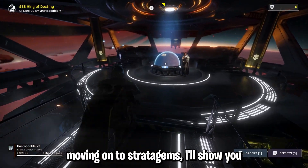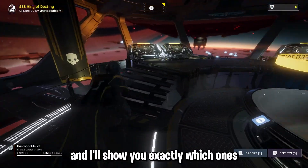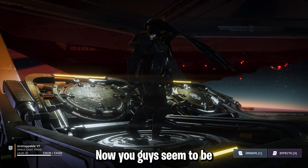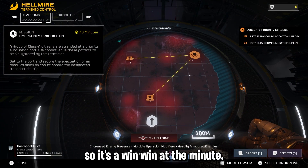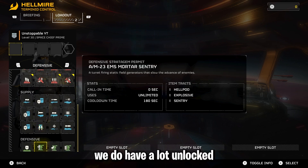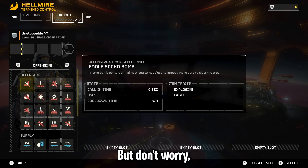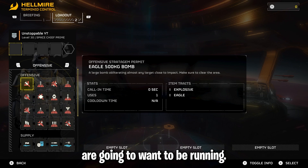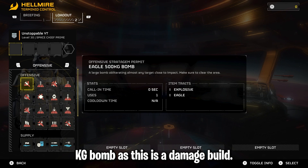Moving on to stratagems — I'll show you as easily as possible. Let's load up a mission and I'll show you exactly which ones you're going to want to run with this build. Looking at the stratagems, as you can see we do have a lot to unlock, but don't worry — I'm going to narrow it down to the best ones. We are running the Eagle 500kg Bomb, and as this is a damage build, this is honestly insane.